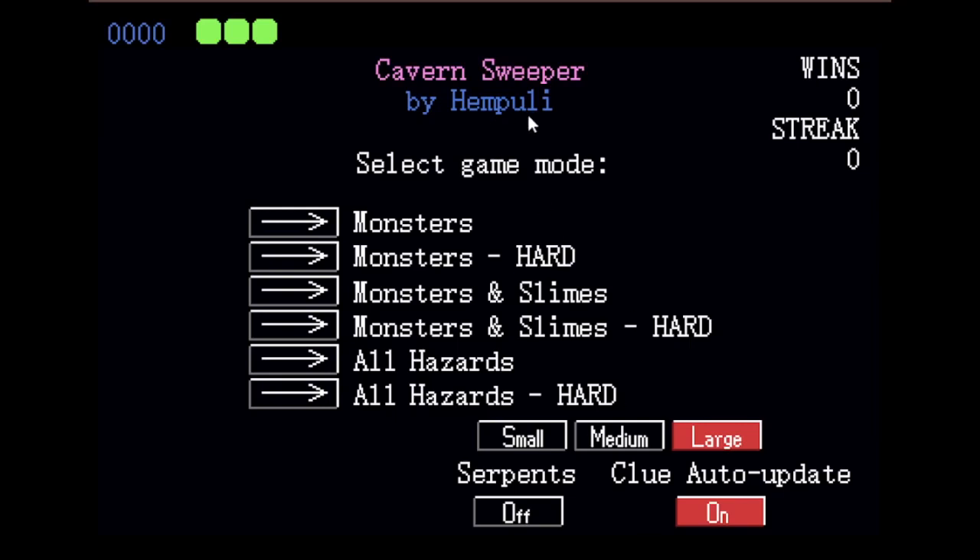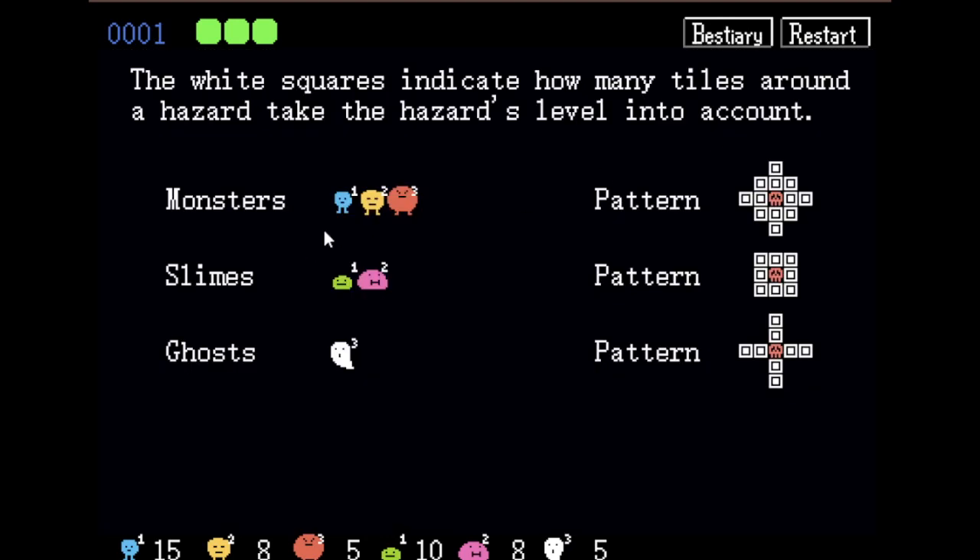This game is called Cavern Sweeper, another game by the Babazoo creator. This is a game where there are multiple monster types in the beast theory. They each have different patterns. The slimes act like regular minesweeper patterns, and then we have this ghost.